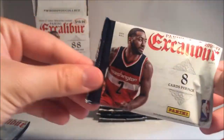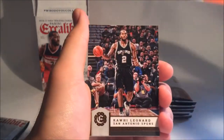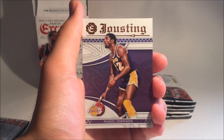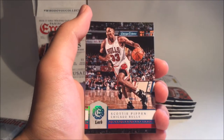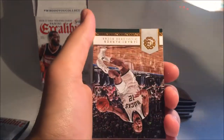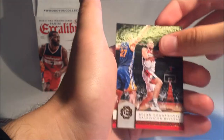Moving on to the second pack. We have Gary Payton. Dragon Bender. Kawhi Leonard — basically a base card. Then we have a Justins Magic Johnson. Then we have a Scottie Pippen, and it says Lord right there on the bottom, so that's cool. Then we have a Jabari Parker. A Patrick McCaw. And Bojan Bogdanovic.